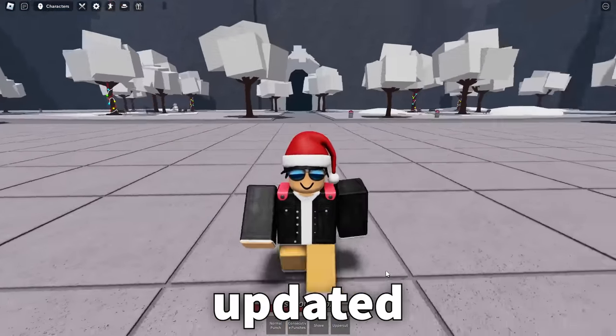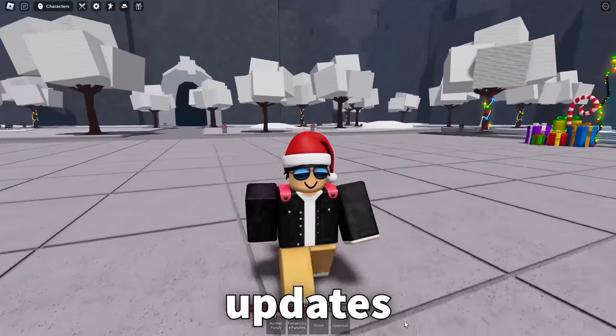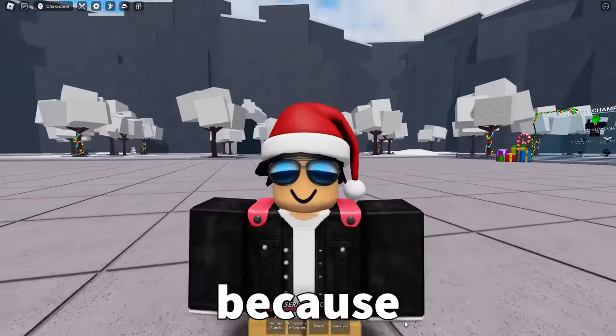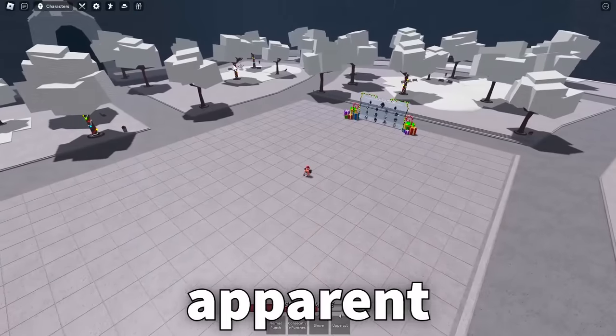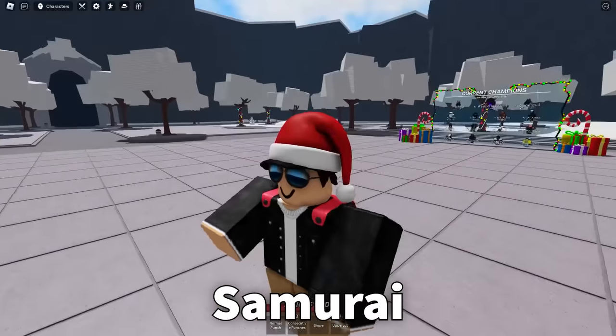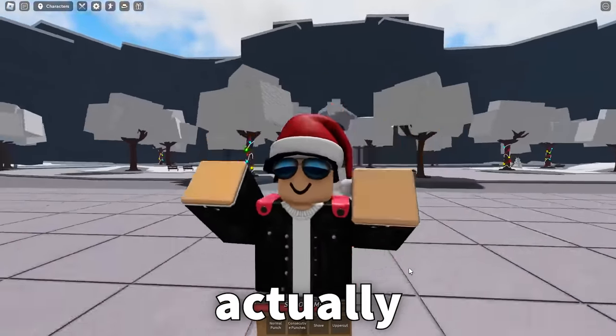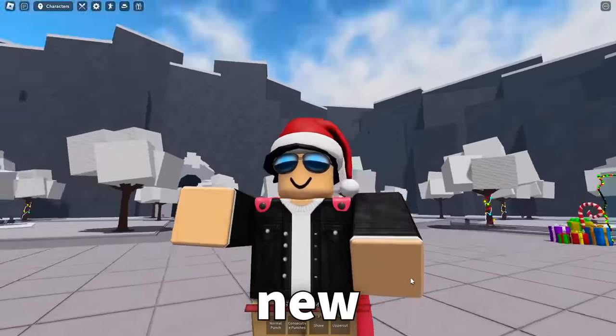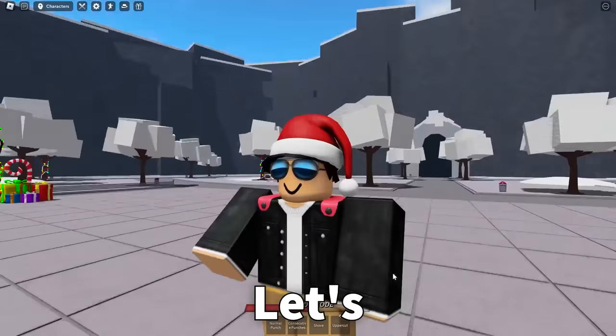The Strongest Battlegrounds just updated, and every time it updates, I'd like to let you guys know about a couple things that you might have missed in the new update. Not everything is as apparent as the entire map getting covered in snow, or the new moves for Atomic Samurai. Some things are a bit more hidden, and a lot of players actually miss them. So without further ado, these are the top 5 things that you missed in the new update.